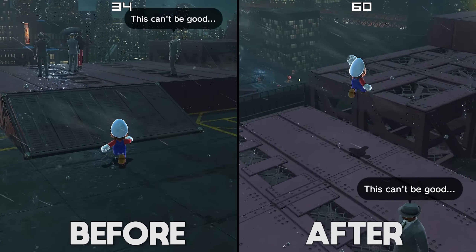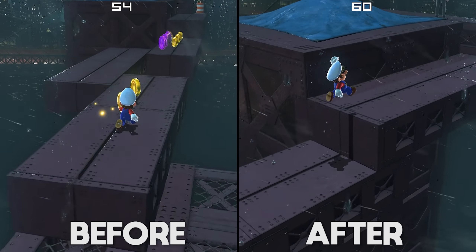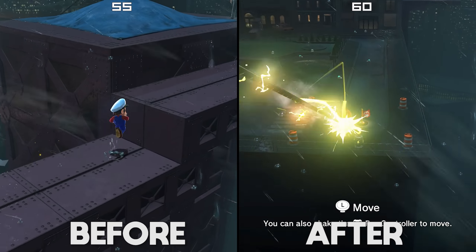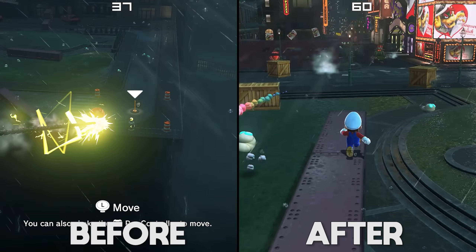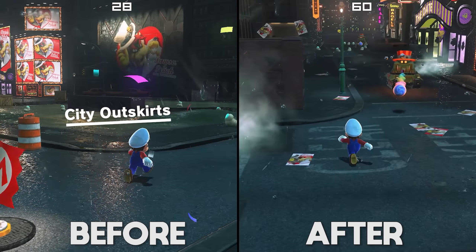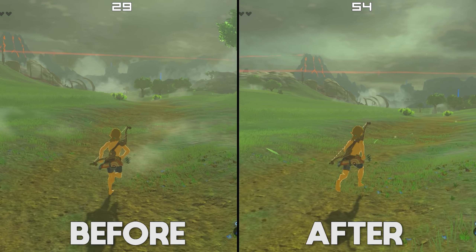In the last two days alone, we also saw a major fix for performance when using the high GPU accuracy preset. This preset is required for the correct rendering of particles, smoke, and fog in Super Mario Odyssey, and as is very apparent in the gameplay you're watching, this fix has almost doubled performance in some areas like Metro Kingdom, Lost Kingdom, or any other areas that require high GPU accuracy for the correct rendering of particles.